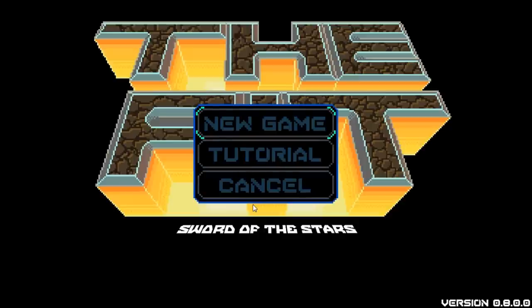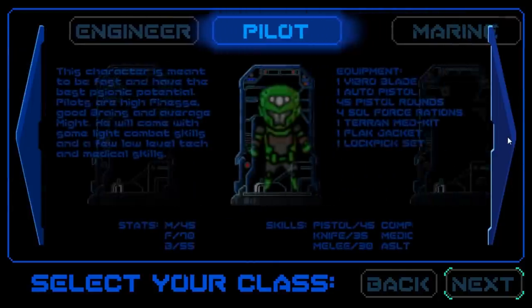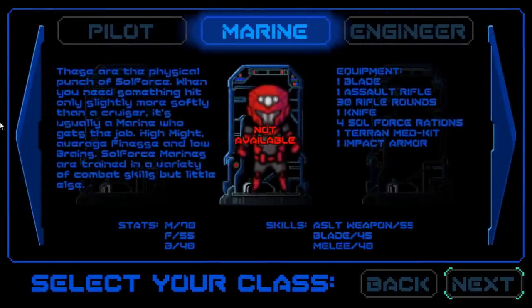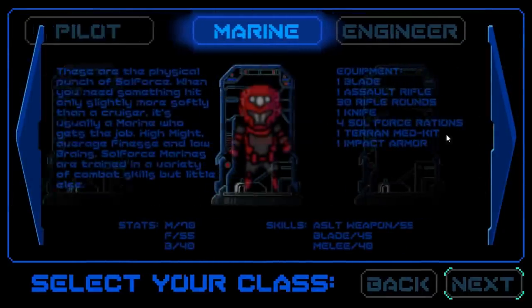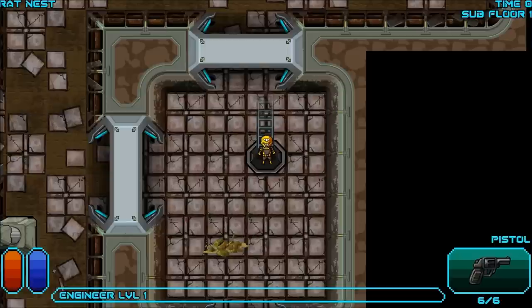It looks like we have a new game tutorial. New game. There are three different classes that will be in the game. Currently the pilot and the marine are not available because it's only the alpha demo, so we can only play the engineer. I don't know what most of this means, so I'll just hop on in and hopefully actually do something.